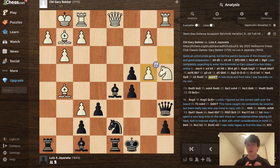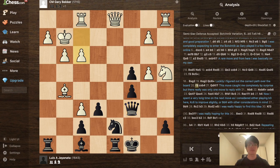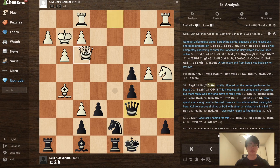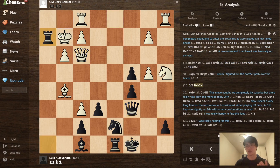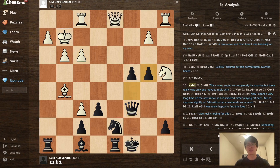Instead of that, my opponent played axb4, which is a rare move I wasn't expecting. I had to take a breather and calculate. I decided to go for Bxg2, and after Kxg2 I included the move Qc6 check — I figured out over the board that this is the correct path. My opponent played f3, because if they play Qf3 they just lose the queen after Rxh2. So f3 is forced, and then I played cxb4.